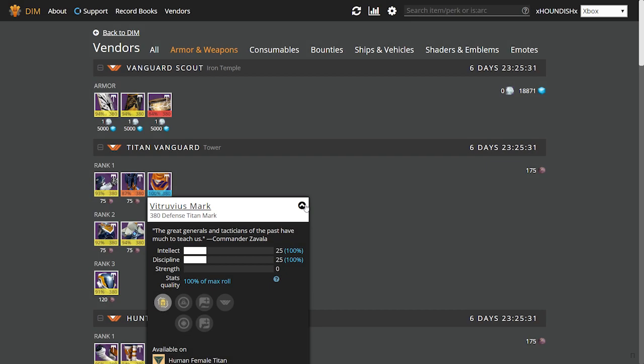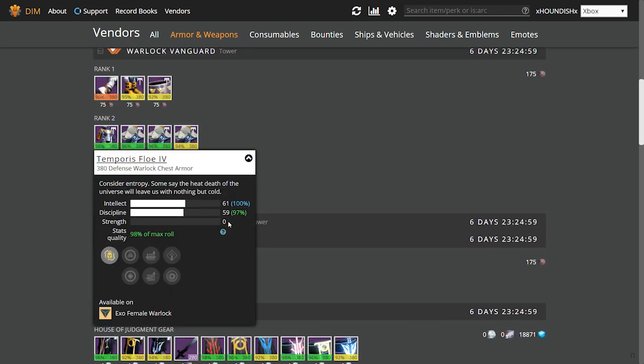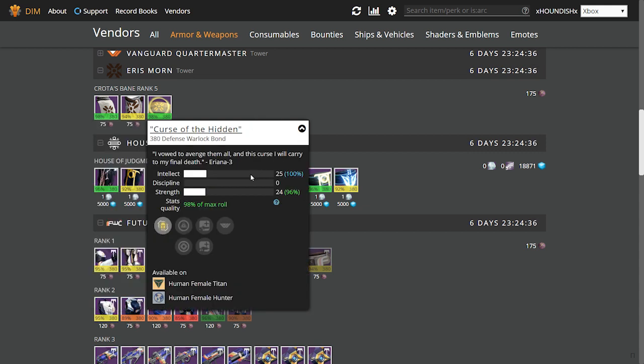Now let's jump to the best armor rolls you can pick up this week. From the Titan Vanguard we have the Vitruvius Mark with Intellect/Discipline at 100%. There's a 98% roll on the Tower Watch Shell with Intellect/Discipline, and you can also get Intellect/Strength at 98% from the Hunter Vanguard for the Tower Watch Shell. The Warlock Vanguard is offering both a 98% Intellect/Discipline Chess Piece and a 98% Helm with Intellect/Discipline. Eris has a Hunter Cloak at 98% Intellect/Strength, and a 98% Curse of the Hidden for the Warlock with Intellect/Strength.